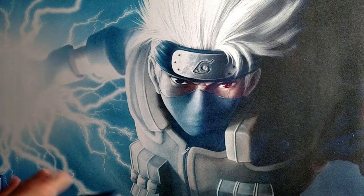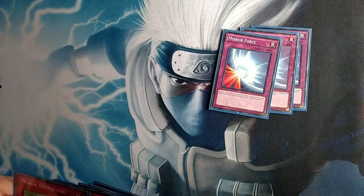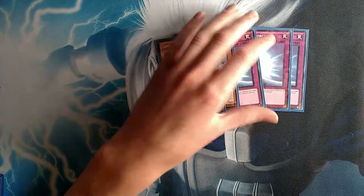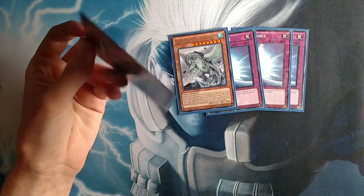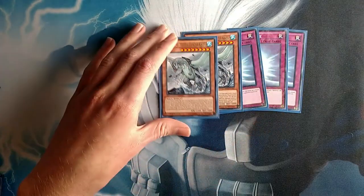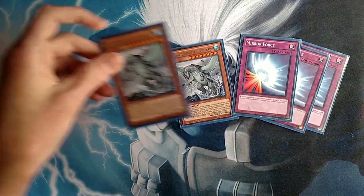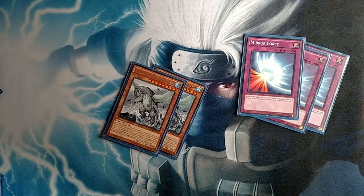I would want to change a few things in this side deck. The Mirror Forces are one of them, since they're only really optimal in one matchup. I'd cut those and potentially even the Gamma Seals, for Evenly Matched and potentially a Raigeki. The Raigeki's a little up in the air because drawing into too many cards that are good for going first, when going second, can be bad for you with this deck. I've been thinking about cutting Mirror Force for Evenly Matched, and swapping those two for the third Mask of Restrict and third Magic Deflector.